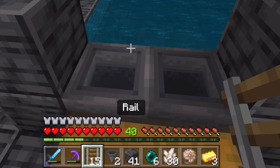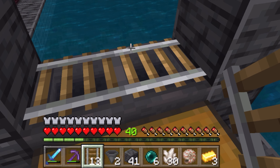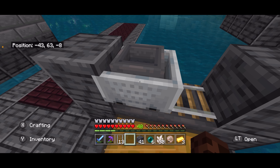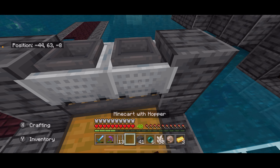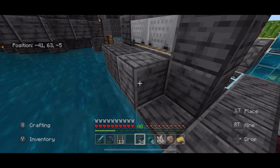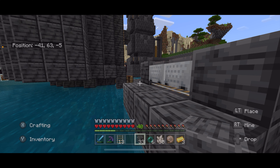Alright, and from here we are going to take two rails, place them like that. Then I'm going to take a minecart with hopper, place it right there. Take another one, place it right there. Then I'm going to fill in behind my build, making a back wall just like this.